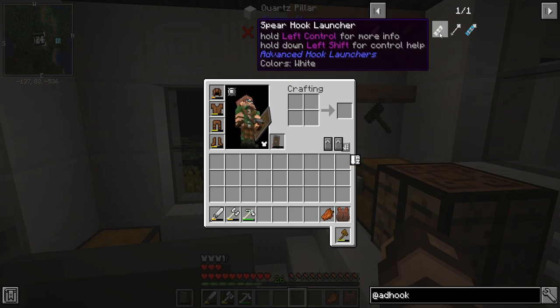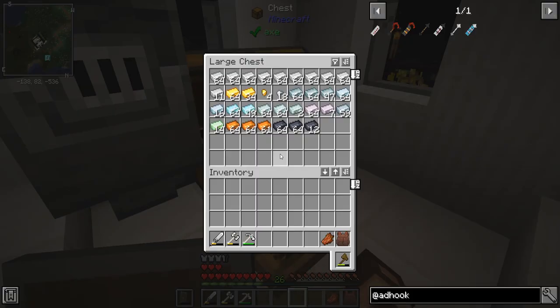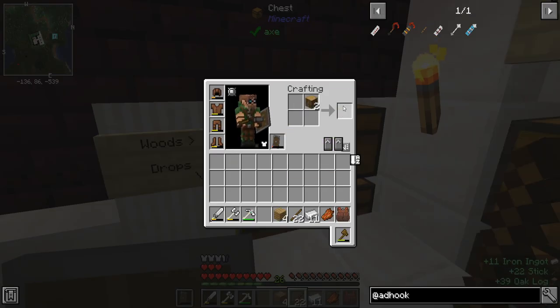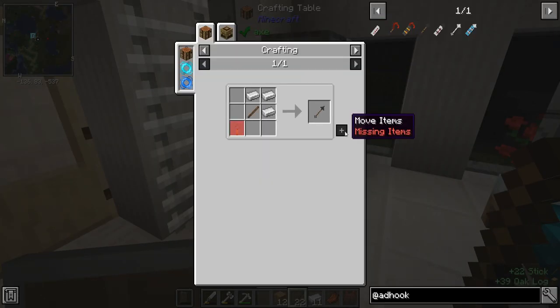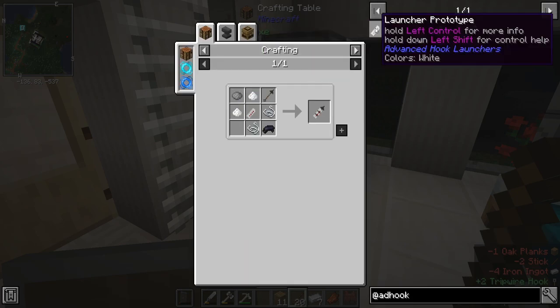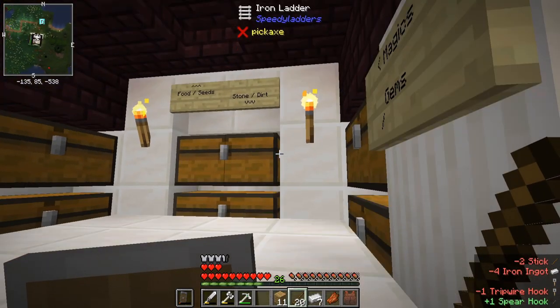My shield is almost busted. First, we're going to need to make one of these spear hooks — trip wire, stick, and some iron. That's not bad. Then we need some wood. I'll grab some sticks and a little bit of wood, turn that into planks. That should be enough to start with one of these trip wires, then the spear hook, and then we need to make the launcher itself.